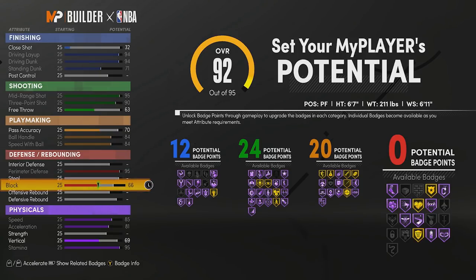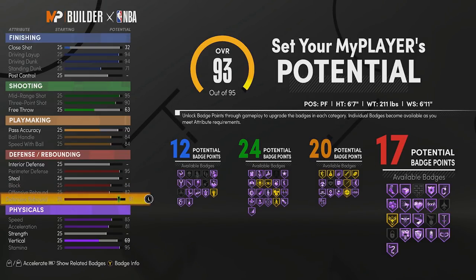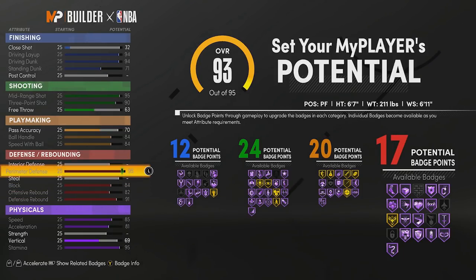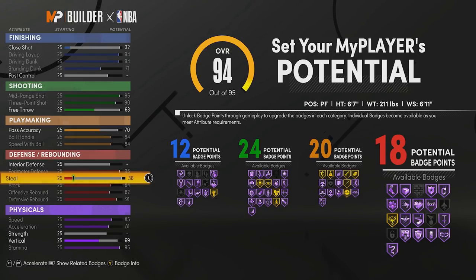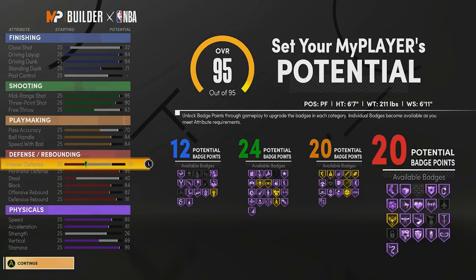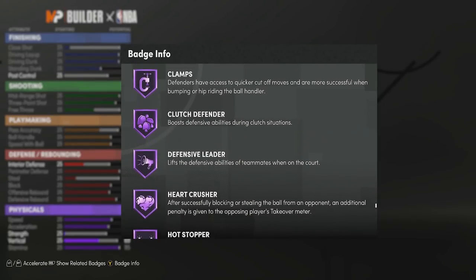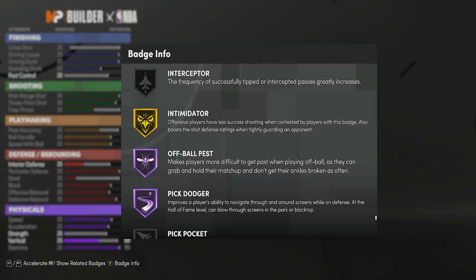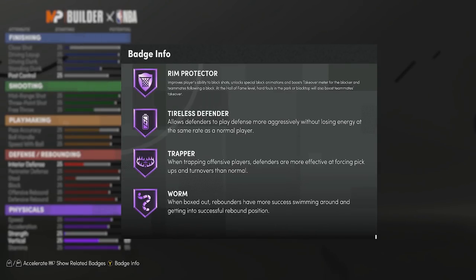For defense, max your perimeter defense, max your block — very important this year so you don't get contact dunked on — and max both your rebounding stats. Rather than maxing one steal or interior defense stat to get 19 badge points, you want to put your steal up to 40 and your interior defense maxed to 51, so you get that extra defensive badge point. That gives you exactly 12 defensive badge points: Hall of Fame ankle braces (4), Hall of Fame clamps (8), gold intimidator (11), Hall of Fame pick dodger (15), and Hall of Fame rebound chaser (19) — with one badge point left over.